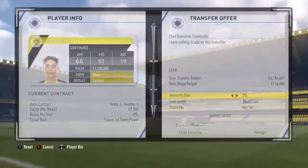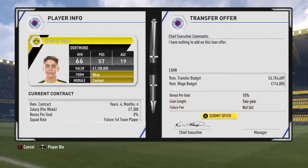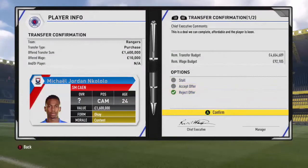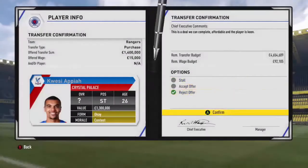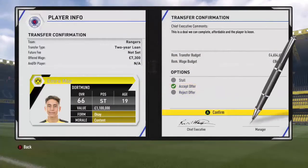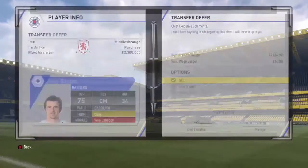Welcome back to another episode of my Rangers career mode. We go in for Emery Moore on a two-year loan. ZLM we sign as well, deciding to bring him back to the club. We reject Michael Jordan, Kololo, and Kwesi Apaya. Bringing in ZLM and hoping for Emery Moore - Dortmund accept as expected and we have Emery Moore for two years.